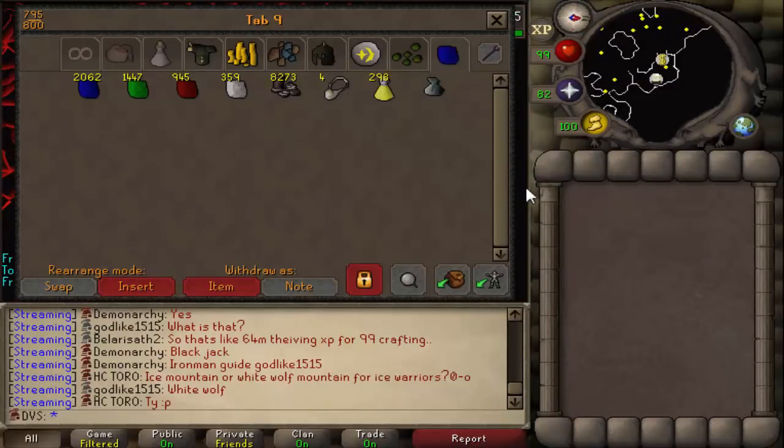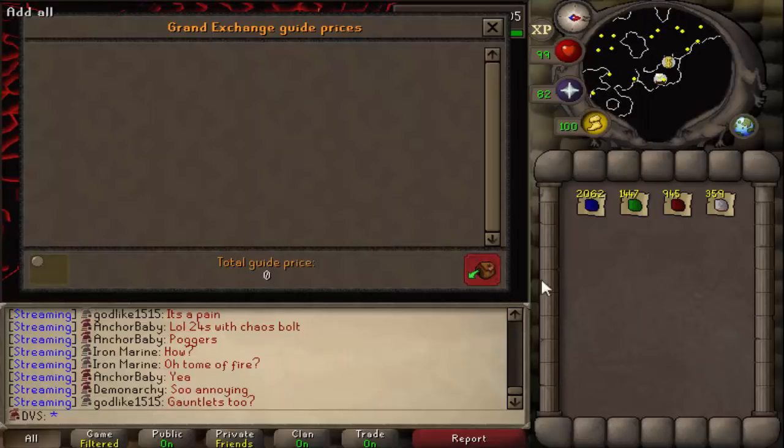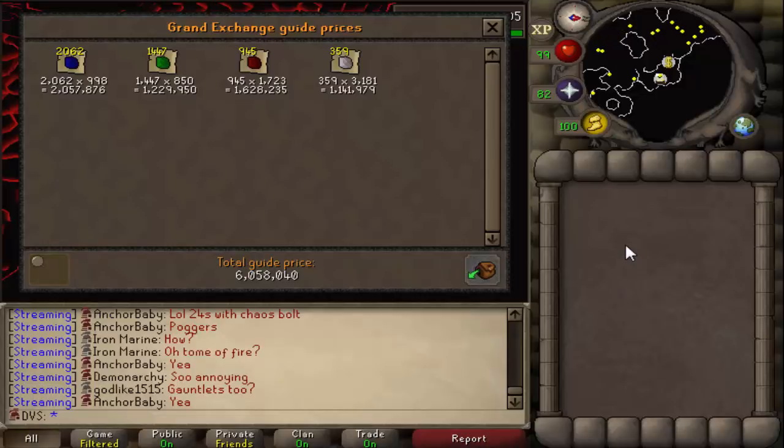We finished with all of the gem buying. This is the amount of gems I ended up with after 10 hours and 32 minutes — 10 hours of thieving and 32 minutes of buying gems. If you take all of these gems and cut them, making the emeralds and sapphires into amulets and the rubies and diamonds into bracelets, this is 664,000 crafting XP banked. That's around 63k crafting XP banked per hour. For main accounts, if you go and price check all of this it's a little bit over 6 million coins, meaning about 600k GP per hour selling in the GE.